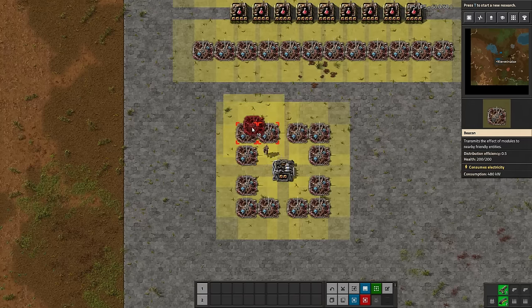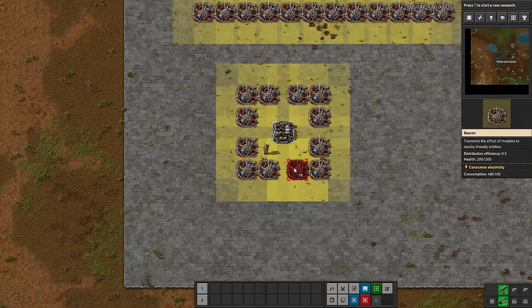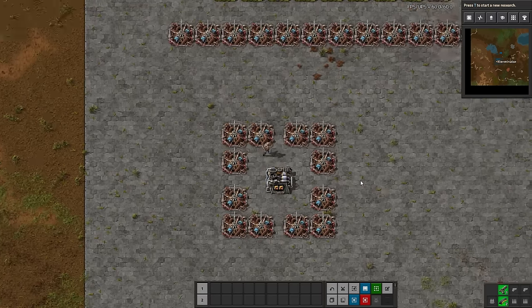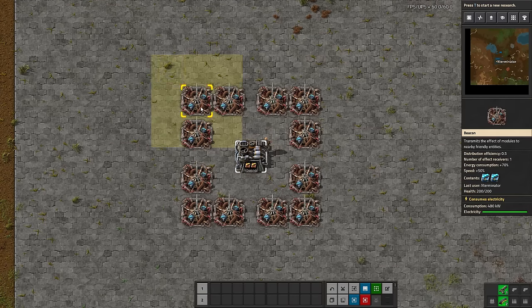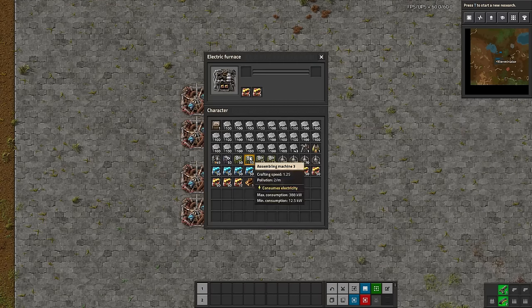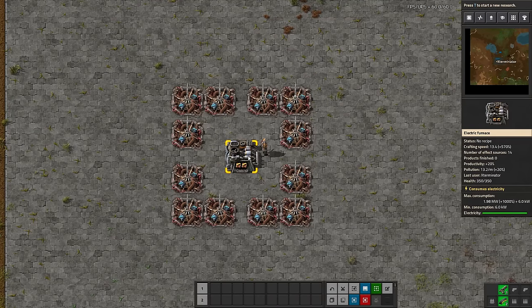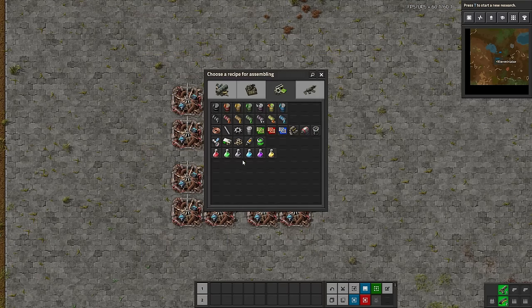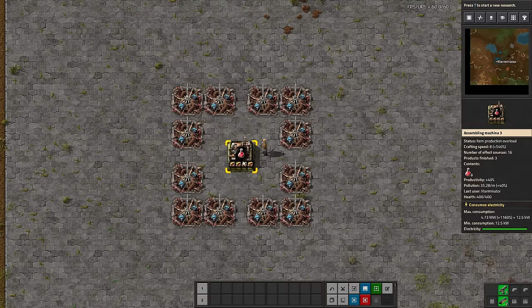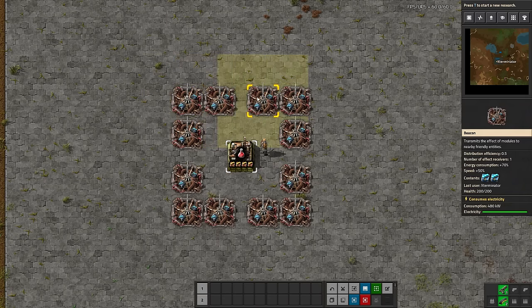Now we come to another very common layout: the 12-beacon layout. It can be rearranged a little bit but this is the one I have memorized. Instead of putting beacons in a line, you surround the machine — you can see the little corners here. This now has 14 effect sources with two modules in the furnace, or 16 effect sources with four modules in an assembler — that's the four modules plus 12 beacons. They're all just surrounding the machine.